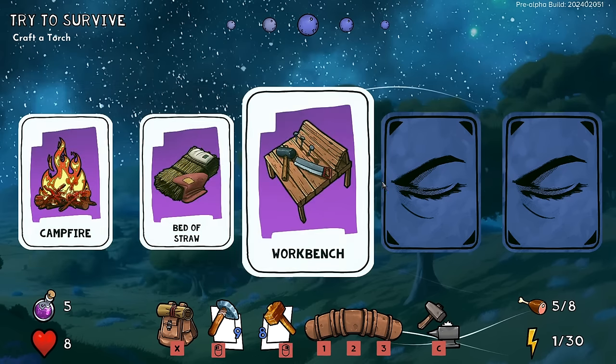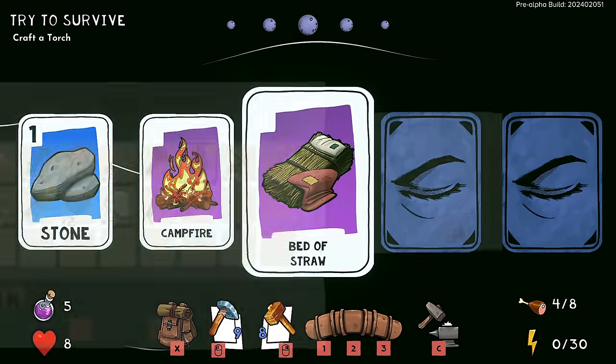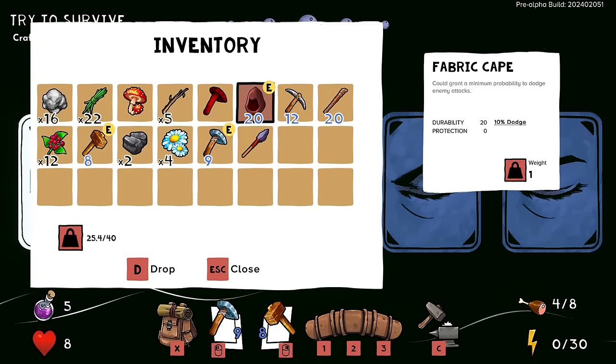I've got the rope, I've got a leather bag — it allows you to carry more weight in my inventory, which is huge. Let me equip that. And then I'm back to my bed — I fainted, brother. I was one step away from it. I should have rested. That's on me, I acknowledge that.